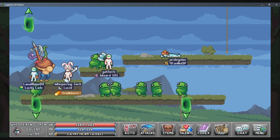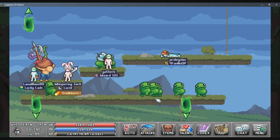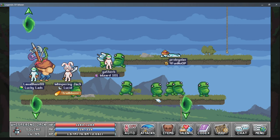By the time you finish Prometheus' questline allowing you to choose a class — which is a warrior, an archer, or a mage — you'll likely be between the levels of 20 and 30.